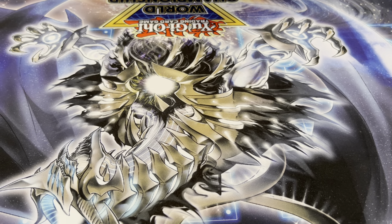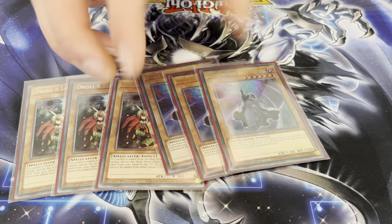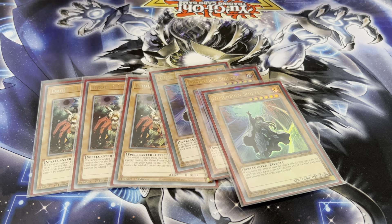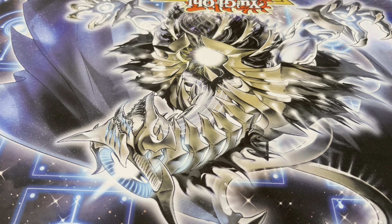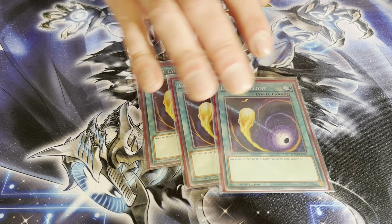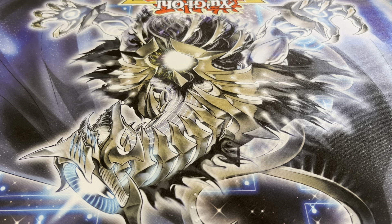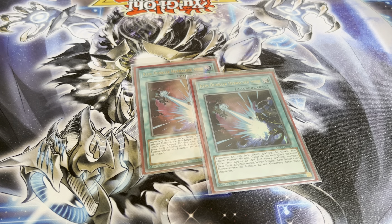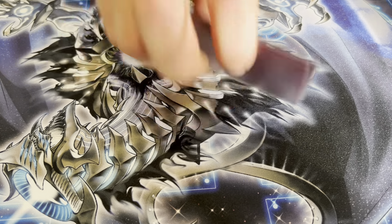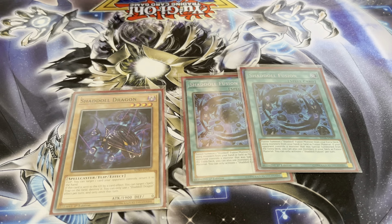For the side deck, I played three Called by the Grave and Lockbird for the combo decks — Manadium is a thing. I played three Dimension Shifter for the fire decks. This card is just a turn ender usually — it's a really dumb card, it should be banned, but it's not, so I'm going to play it. I play three Cosmic Cyclone for back row removal — Anti-Spell is on a lot of people's side decks and Branded really loses to Anti-Spell, so you just get rid of it. I played two Dark Ruler, primarily for the pure Snake-Eye decks with the negates so you can play better into that matchup. Then I played the rest of the Shadoll package — two Fusion and one Shadoll Dragon.